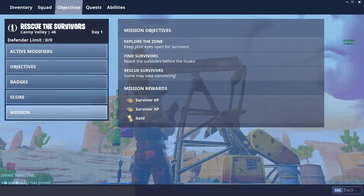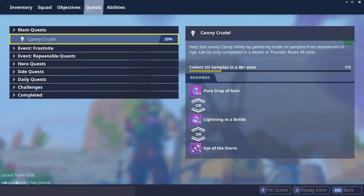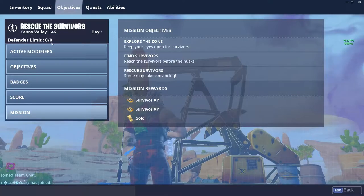As you guys can see right now, I'm in Rescue the Survivors, Candy Valley 46. That is the map you're on, and as it says right here, make sure you're in the 46 plus zone. It can be any map but has to be 46 plus, and it can only be done in a desert and Thunder Route 99.